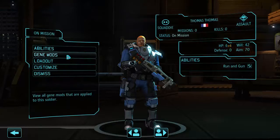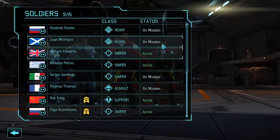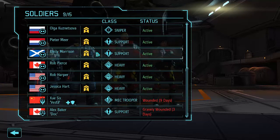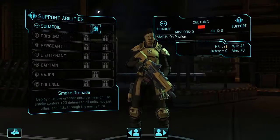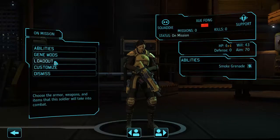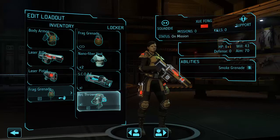Do we have an Exalt shotgun? No, just a laser rifle. Okay, we'll put another support here. We gotta go ahead and give them their smoke grenade — sorry, their running gun ability — and we're going to give them the laser pistol, laser rifle, and an arc thrower.